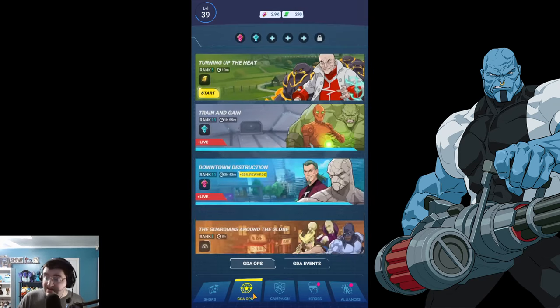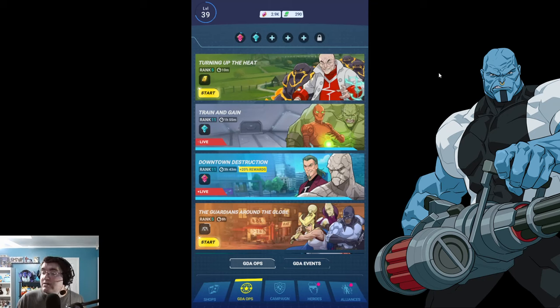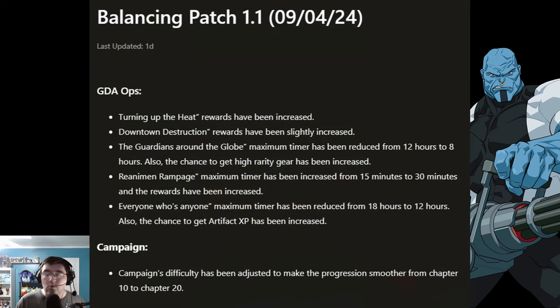It's just a balancing patch, nothing crazy. But we do have some GDA Ops news. First of all, Turning Up the Heat rewards have been increased — just a little more of the gold chips, sure, okay. And the really good one: Downtown Destruction rewards have been slightly increased. That's the one that gives the pink XP. Even if it's a small increase, even a small increase is better than nothing. I think that is absolutely fantastic.